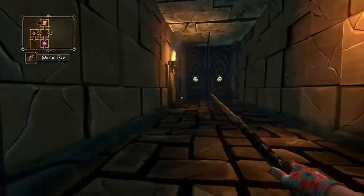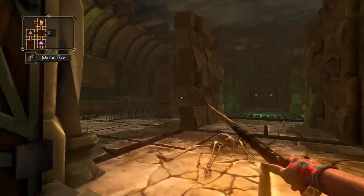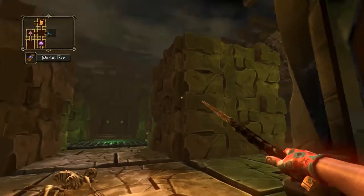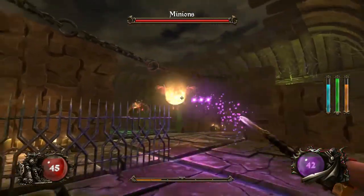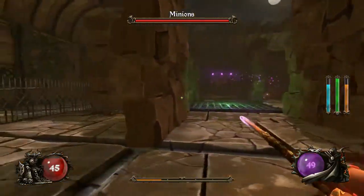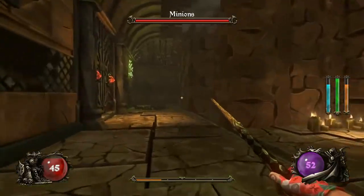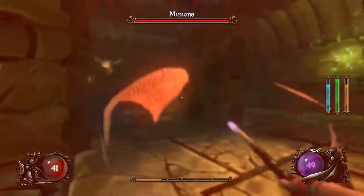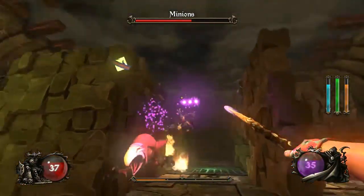This is a maze room, and most likely with enemies. Maze rooms just have some obstacles, sometimes even traps in them. These guys are very annoying — very quick and leaping.